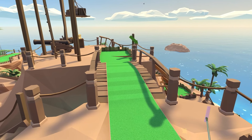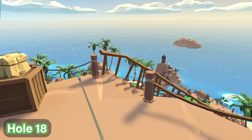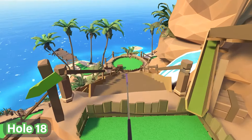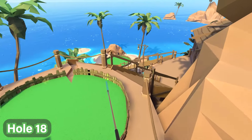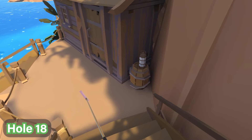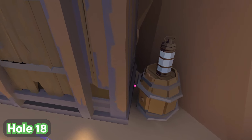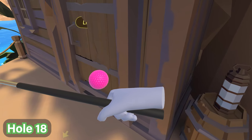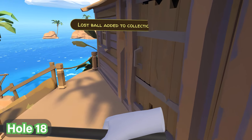For hole number 18 and the last lost ball of the Tourist Trap Course, we're going to go down the stairs to where the cabin is in the middle of the course. Go down the stairs until you find the little shed cabin, and then there is a barrel over here with a lantern. Right behind this you'll find a pink ball — look between them and you'll find the very final ball of the Tourist Trap Course right there.